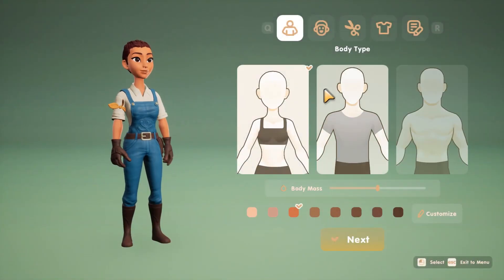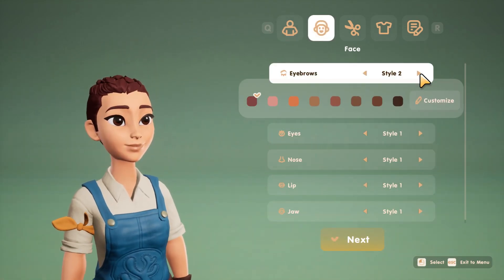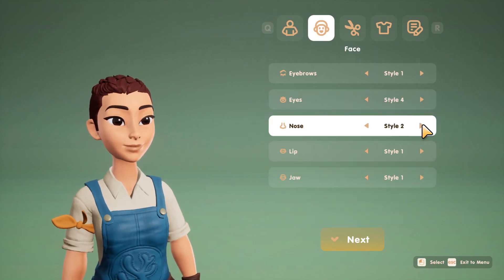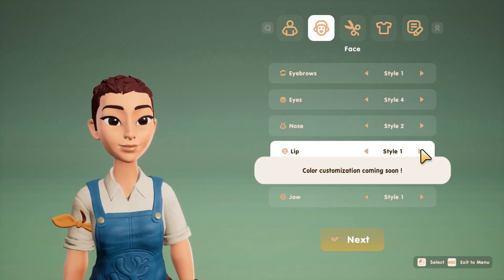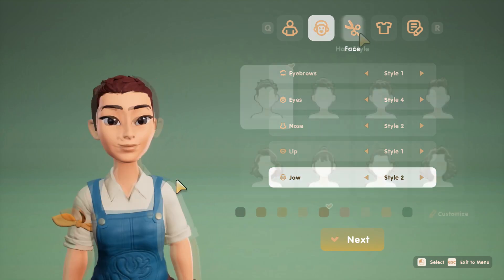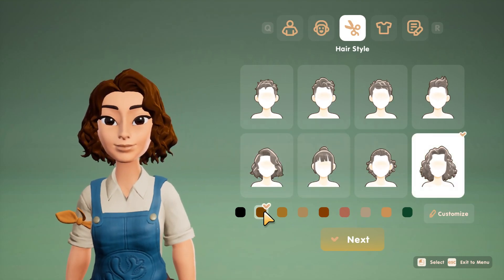The first thing you're greeted with is the character creation section. I found I was able to change the overall mass of my character with a slider, but that does limit customization of specific areas of the body. The skin tones I found were limitless. The other characteristics of the face have you picking from pre-determined shapes and styles, and currently each only has four styles to pick from. Some of the color options have not been implemented yet, either. Still, I'm able to make a character that I'm happy with.